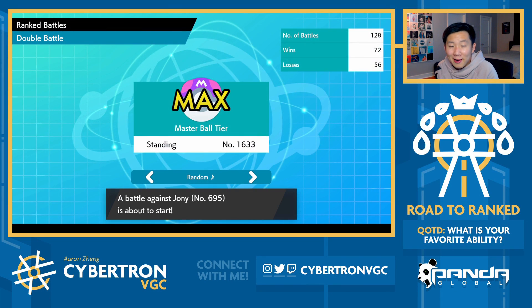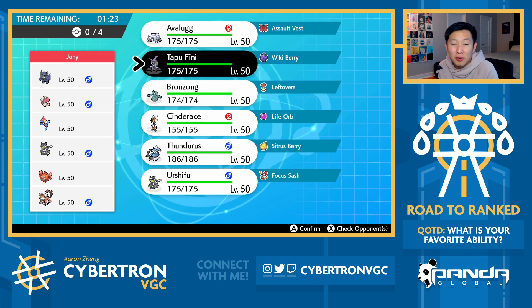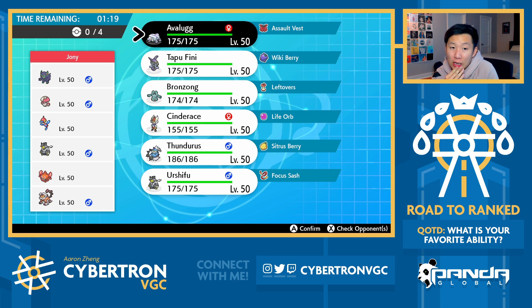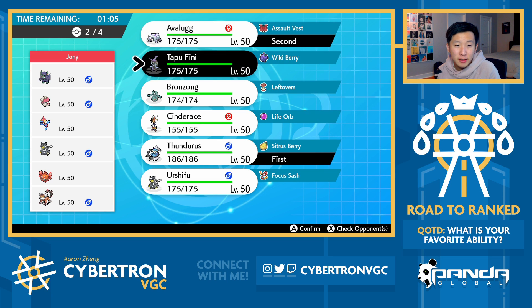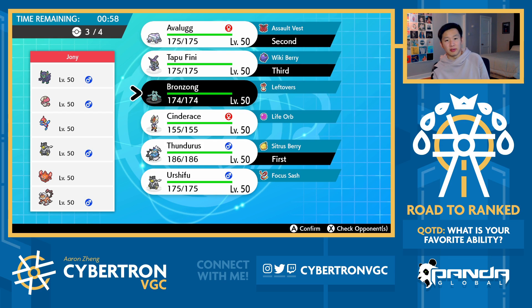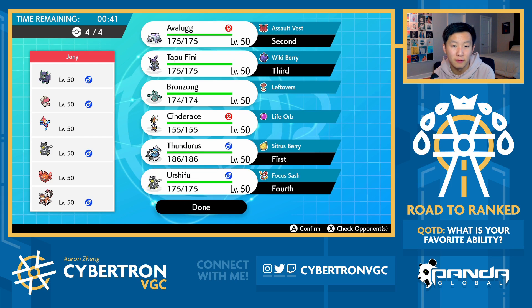Alright, second game of the day. I want better Avalugg action. There's a Porygon-Z here though. Will that allow me to dominate with Avalugg? Well, we do have the AV. The opponent's Grimmsnarl PZ is scary, but I have Eerie Impulse on Thundurus. I'm down to just go Thundurus Avalugg again. Why not? Fini is pretty good in the late game, and it sets up terrain so you can't Spore. Bronzong is really interesting. I think I'd rather go Urshifu. Alright, let's try this out.